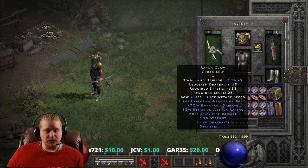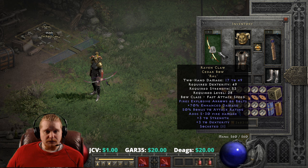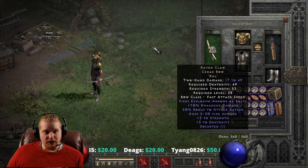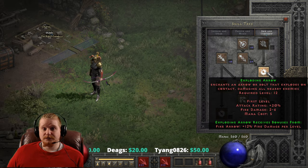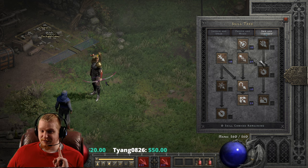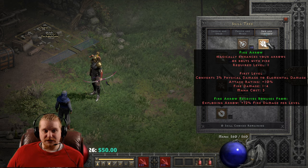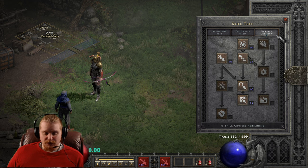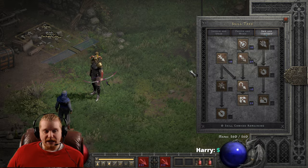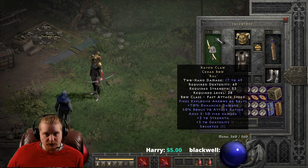This has made the bow actually pretty good, and you can use it for quite some time. Honestly, as an Exploding Arrow Amazon, you could use this for quite a while. The exploding arrow on the Ravenclaw can also benefit from the synergy bonus of Fire Arrow. So if you have a level 20 Fire Arrow, you will get the very nice 12% damage per level from Fire Arrow added to this, which is very nice. And if you're running with an Enchant Sorceress, this will still come in handy.